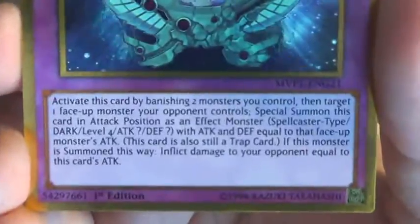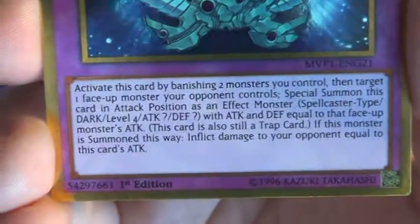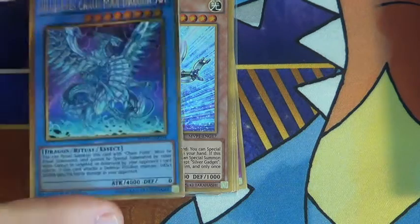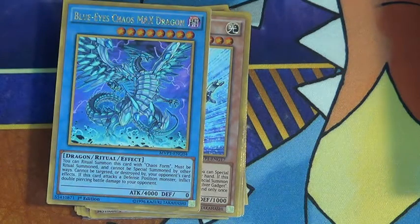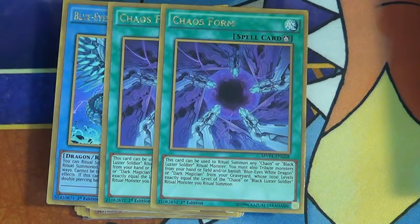So you guys can pause and read it. And then here's the other one - this one's a little bit more risky, but it's still pretty good at Burn. And then I did pull one Silver Gadget out of the pack, which is actually pretty good. My thought was throwing in Chaos Max and Cubix, but I didn't do it because it would just brick my hand even worse.